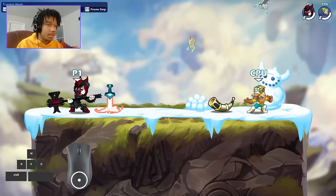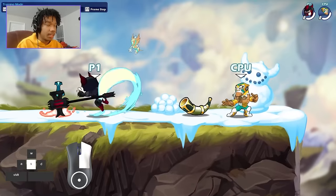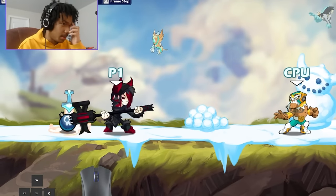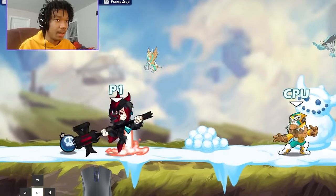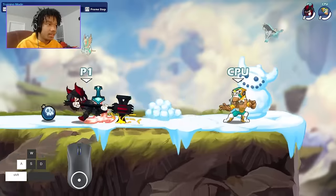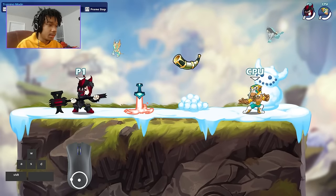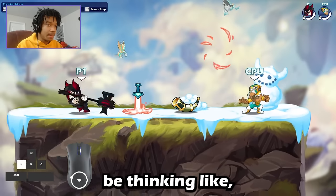You can also jump, so you can do the dash-jump version of it and get a really short hop. This allows you to do a short hop which is literally impossible in Brawl, because in Brawl if you press jump you go up high and you can only fast fall after you almost reach the apex of your jump. So you can't really short hop — this is the only way to do it, and it's instantaneous.